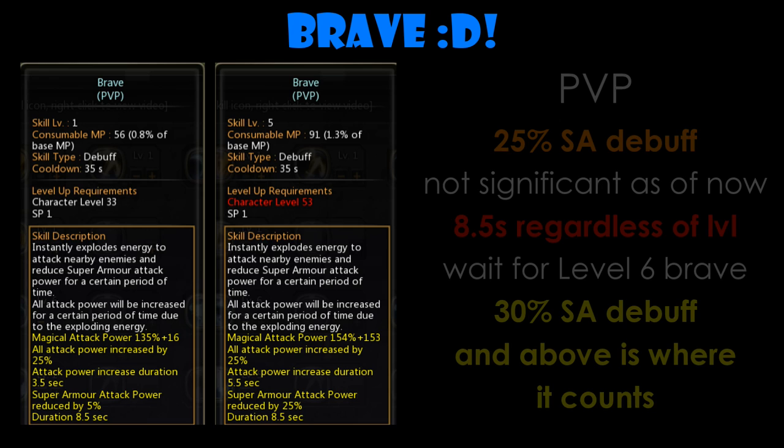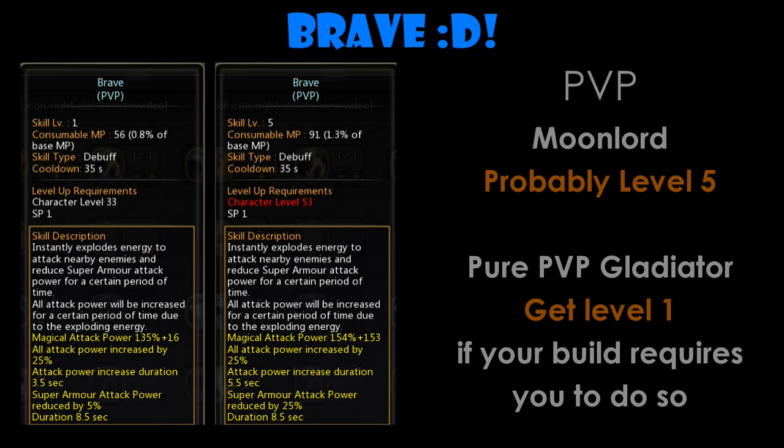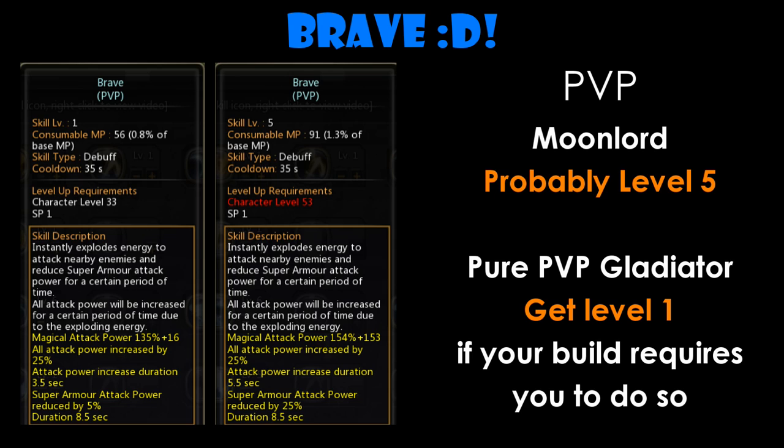For those wondering about the super armour attack power reduction at level 5, 25% SA reduction is useless. You can't use it to tank crisis hull, and even when the debuff is on your opponent with both of you casting Rising Slash, it will not work — as in level 6 Eclipse before the 450 marked patch, we had 30% SA debuff instead of 25%. At 60 cap however, with level 6 Brave possible, you might want to consider getting the 30% SA debuff. Bear in mind that the duration of the SA debuff is 8.5 seconds regardless of level, which is 0.6 seconds higher than Eclipse before the 450 patch. In summary, pure PvP build Gladiators can do with level 1 Brave, but Moonlords might want to go for level 5 at 50 cap. When level 60 cap arrives, I suggest getting at least level 6 Brave for PvP where the SA debuff will actually be useful at 30%.